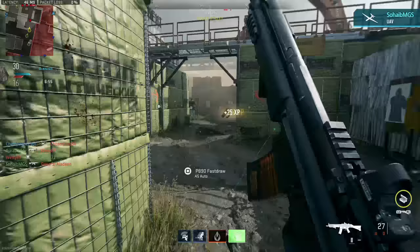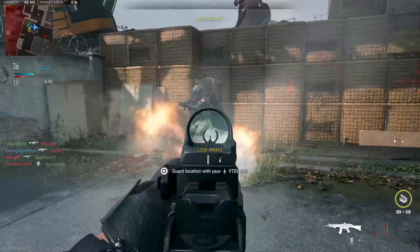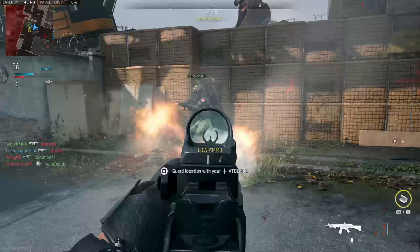However, the moment you start combining them, you see a much bigger effect. Even if you just pair a red dot sight with an under-barrel grip that hurts ADS speed, now you're looking at roughly 20% slower ADS speed, and that starts to become a whole lot more noticeable. It keeps compounding as you add more and more attachments, and that's not even factoring in barrels and stocks, which have a larger individual effect on ADS speed.